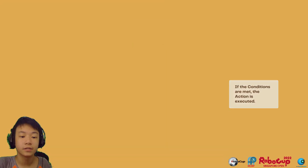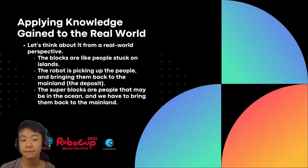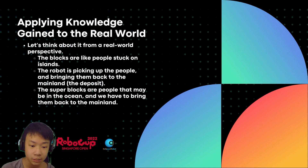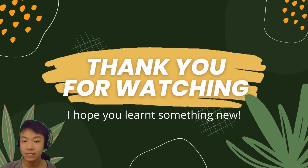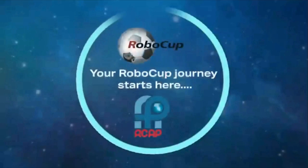Applying the knowledge gained into the real world — let's think about it from a real-world perspective. The blocks are like people stuck on islands. The robot is picking up the people and bringing them back to the mainland, which is the deposit. The super blocks are people that may be in the ocean and we have to bring them back to the mainland. Thank you for watching and I hope you learned something new from my sharing today.